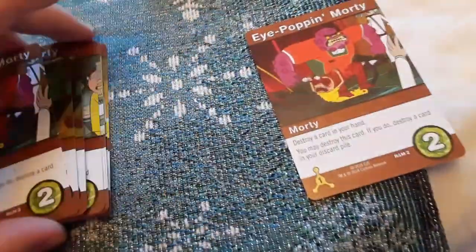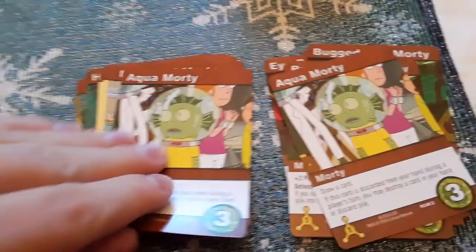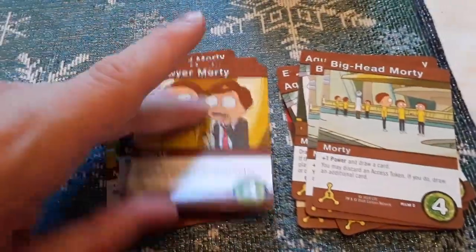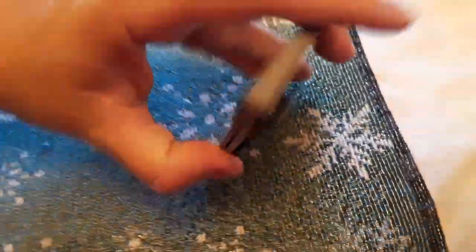With the red cards, we have Eye Poppin Morty, Bugged Out Morty, Aqua Morty, Big Head Morty, Lawyer Morty, Hammerhead Morty, Scientist Morty, and Morty C-137 — because there's a multiverse with multiple Ricks and multiple Mortys.